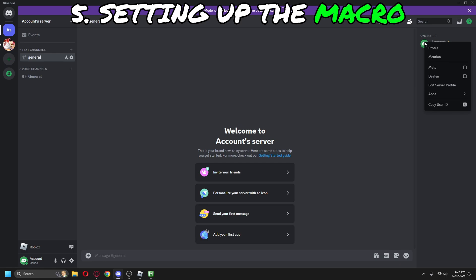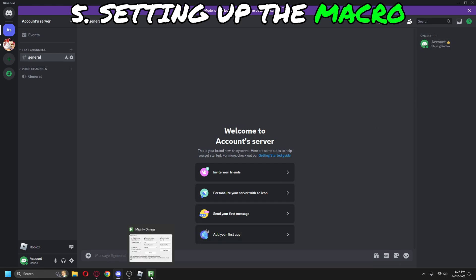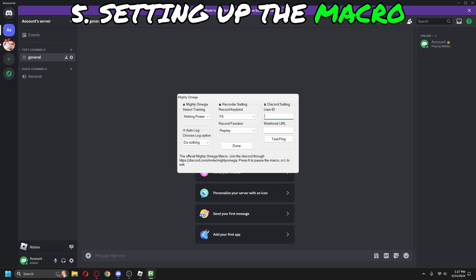Copy your Discord ID and put it in the macro. These other settings are up to you, depending on whether you have a clipping software or not. The rest are pretty self-explanatory.